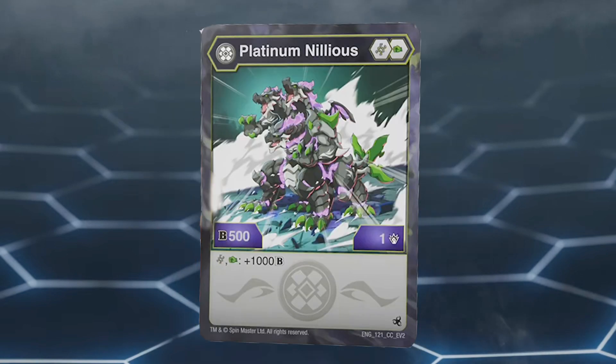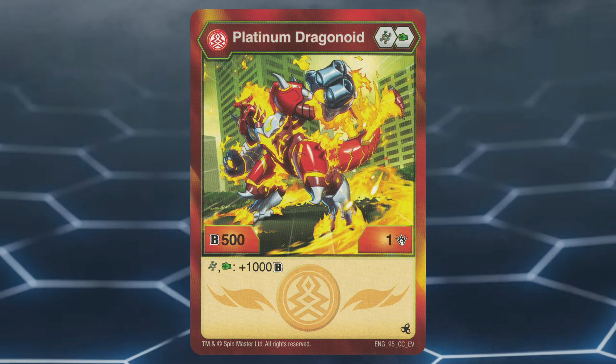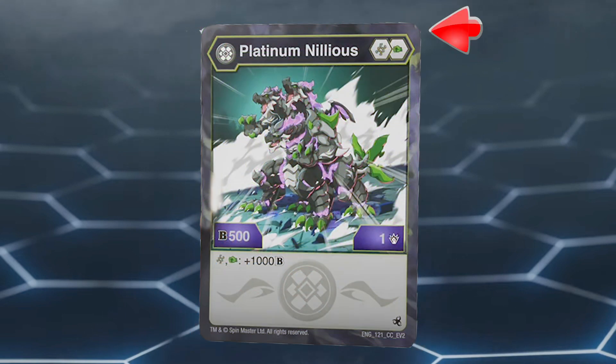And at number 1, we have Darkus Platinum Neo Nileus. If you're a fan of Pyrus Platinum Dragonoid, you will be a fan of this. Darkus Platinum Neo Nileus has a nice core lineup of Helix and Green Fist. Helix cores are great to have since they can give high boosts in either damage or B power. Darkus Platinum Neo Nileus has a stat line of 500B power and 1 damage.